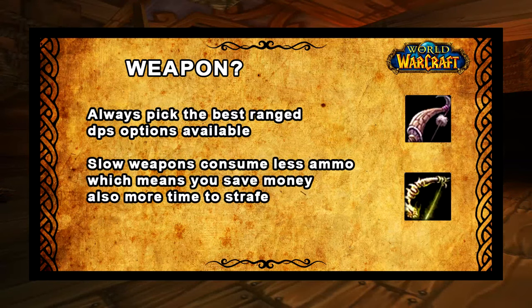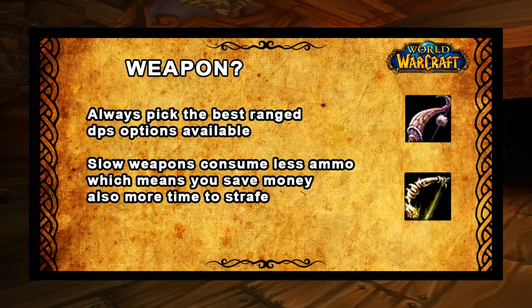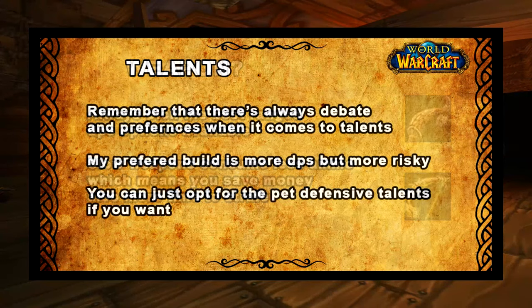So what weapon should you use? Any conditions to bear in mind when picking a weapon? Honestly not really — I would always just go for the best ranged DPS option currently available. Technically slower weapons are slightly better because it's easier to kite with them since you have more seconds between your auto shot attacks to strafe, and you will also consume less ammo which means you will save a lot of money.